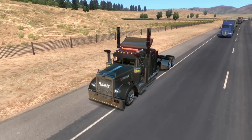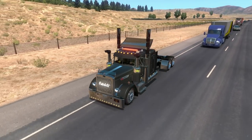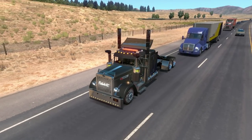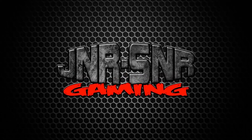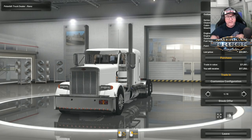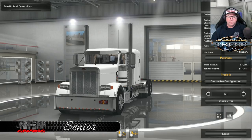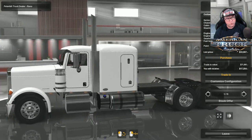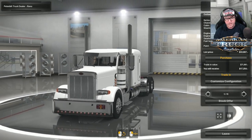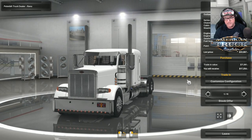In this mod review, we're going to take a look at Outlaw Custom Peterbilt for American Truck Simulator. G'day YouTubers, it's Senior here from Junior Senior Gaming, and today we're having a look at Outlaw's Custom Peterbilt for American Truck Simulator. This can be found at the Peterbilt truck dealer — I'm in Reno, but it can be found at any Peterbilt truck dealer.